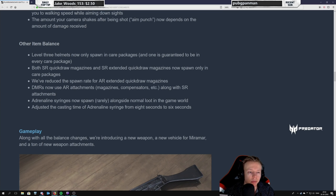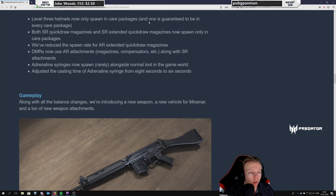SR quick draw magazines and SR extended quick draw magazines now spawn in care packages — makes good sense since you can put those with airdrop snipers. Reduce the spawn rate for assault rifle extended quick draw magazines — so that's going to be rare. You're going to be choosing more between the quick draw and the extended mag. With increased reload speed, what will you be choosing? I still think you're going to go for the extended mag because it better allows you to spray down vehicles.